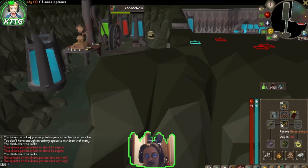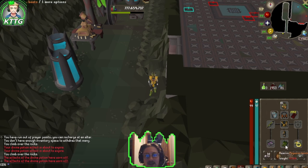Going over gear, this is what my gear looks like: Masori Body and Legs, Zaryte Vambraces, Pegasian Boots, Archer's Ring, Anguish, Ava's Assembler, and Slayer Helmet with Twisted Bow and Dragon Arrows.